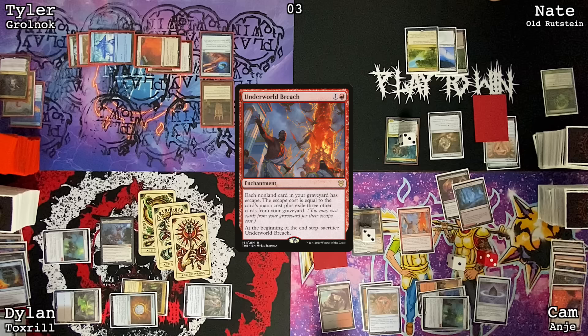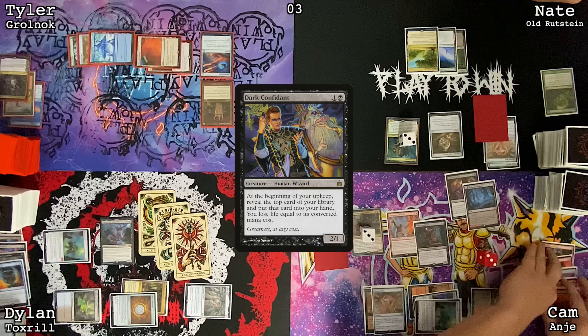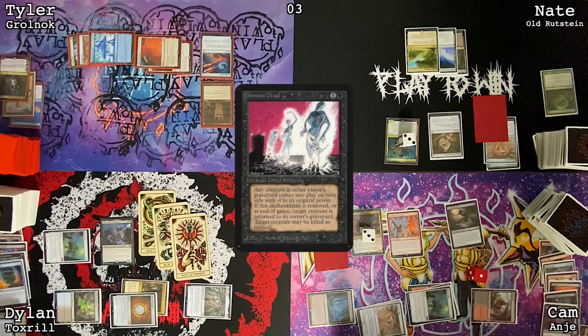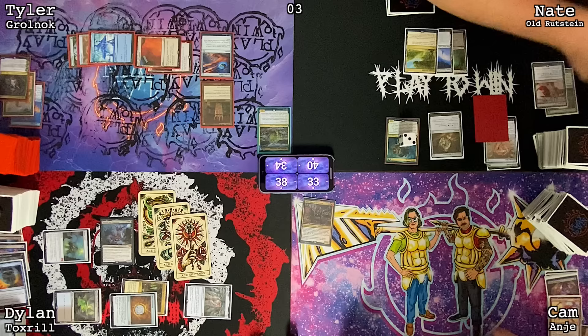Cast the Lotus Petal, cast Underworld Breach. Crack the Lotus Petal for black mana, cast Entomb — I entombed Worldgorger Dragon. Exile three lands from graveyard, cast Dark Confidant from the graveyard. I was between casting Dark Confidant or going for another Jeska's Will. But Diabolic Intent needs to sacrifice a creature and it can't be Anya, because I need Anya in play to win. Play the land for black, cast Diabolic Intent sacrificing Dark Confidant, cast Animate Dead targeting Worldgorger Dragon — Worldgorger trigger on the stack, about to blink everything. Slaughter Pact. I'm very blown out.